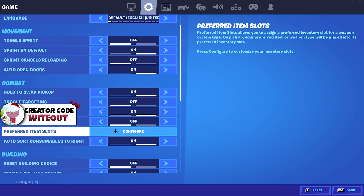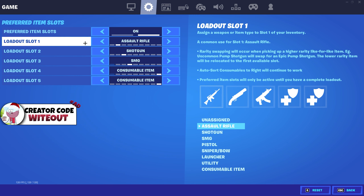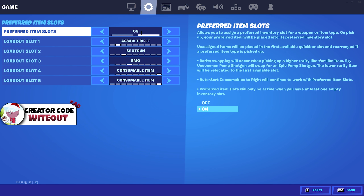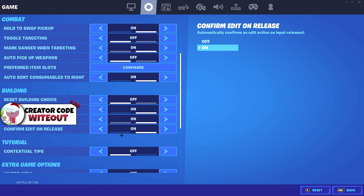You should be taking advantage of the preferred item slots. Having this on puts a certain gun in a certain slot — I have my AR and shotgun as my first and second slot. Without it, guns just go to slots based on how you pick them up. Disable pre-edit option I have on, but having it off gives you more options. For confirm edit on release, I have that on currently but I'm going to be turning it off — I'll show you why you should have this setting off if you're taking competitive seriously.